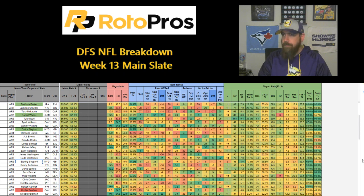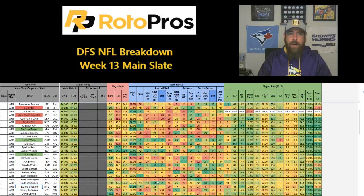Moving on to wide receivers, I'm going with a more mid-tier approach because I really want to pay up for Christian McCaffrey this week. The price is up there, but I believe his ownership — just like last week — is going to be low again. I'm starting with Robert Woods, my favorite points-per-dollar play in cash games, especially on DraftKings at $5,500. He returned to action last week and caught six of a team-high nine targets for 97 yards. He's been consistent with five-plus receptions and 80-plus yards in three of his last four games.